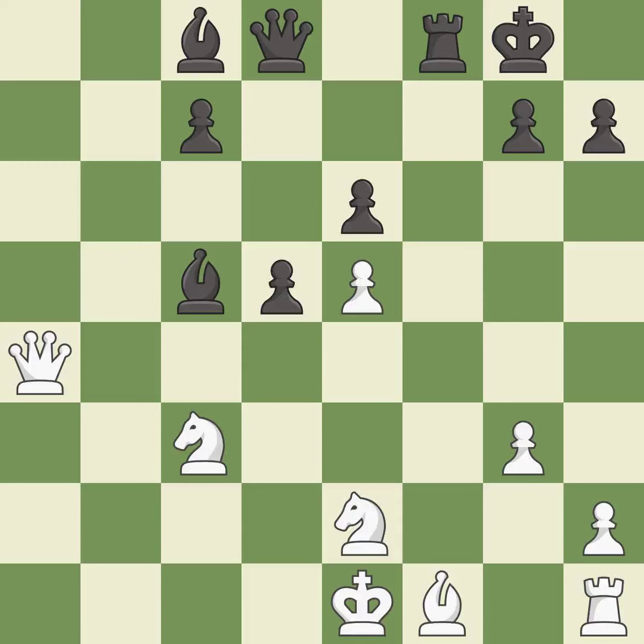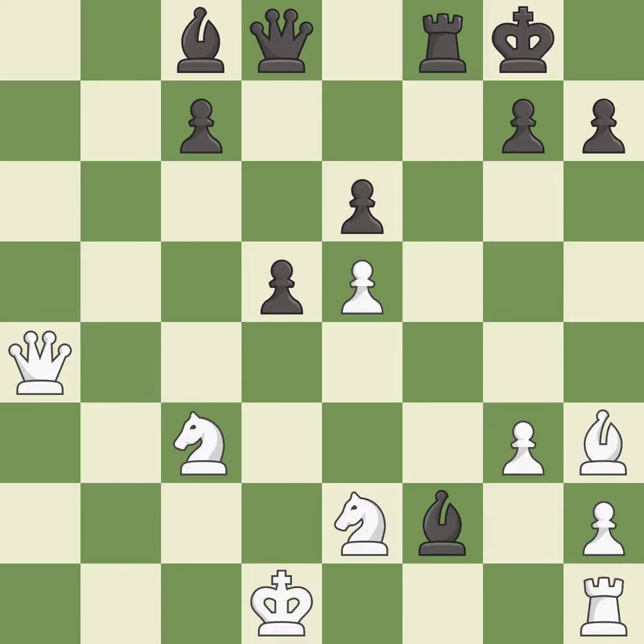This misses an opportunity to develop a piece while also winning a tempo on a queen — it is a miss. This activates a bishop by developing it off of its starting square. This is the only move that works — it is a great move. This is the strongest option — it is best. This evades the check from the bishop — it is best. This develops a queen off its starting square, getting it into the action. This threatens to win a knight.